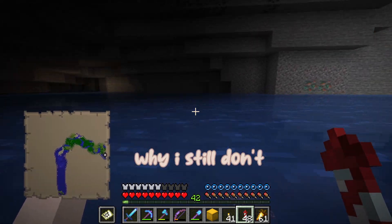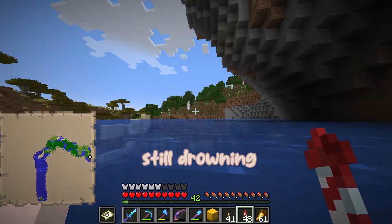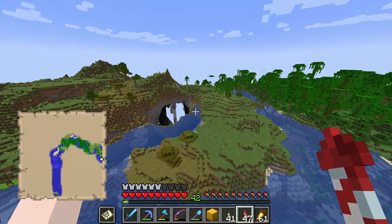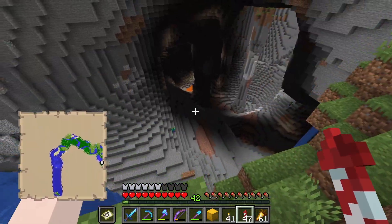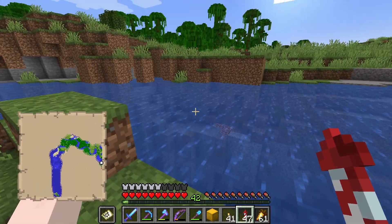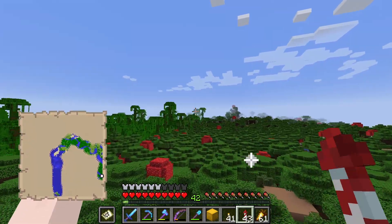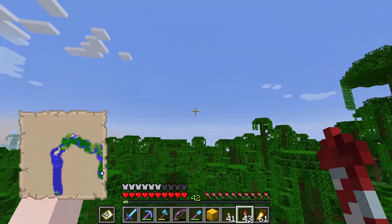Please ask me why I still don't have Respiration 3 on my helmet. Why am I still drowning every time I go for a swim? Another big hole — wow that's a big hole. It hasn't loaded in yet but oh my goodness look at the size of that hole. It kind of comes out the other side — that is so neat. I think I'm gonna go this way because there's more jungle. I'm trying to stick close to those warm biomes and should probably land soon and go to sleep.